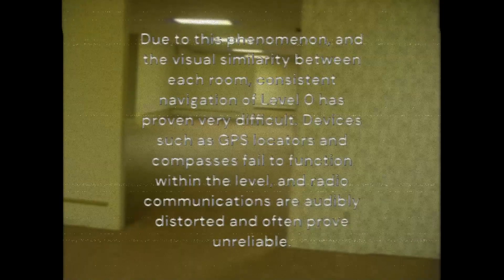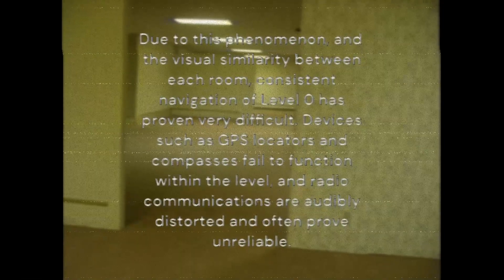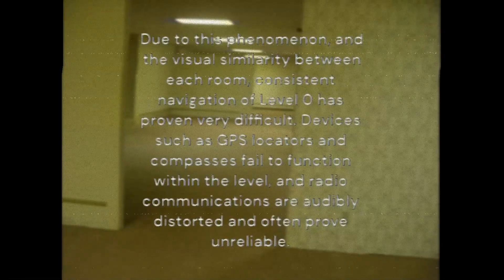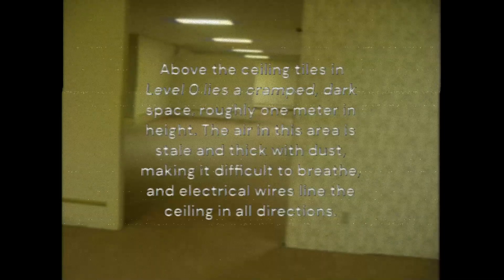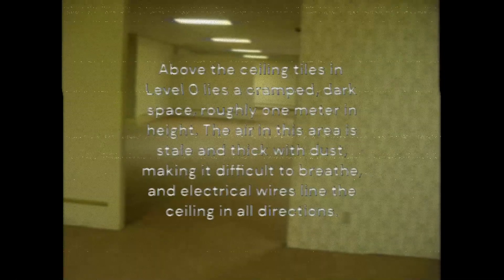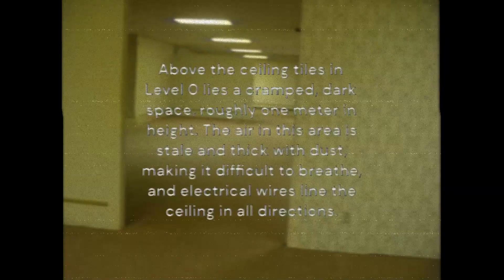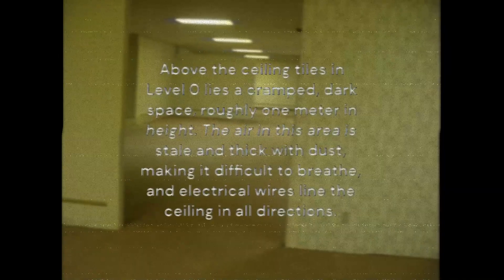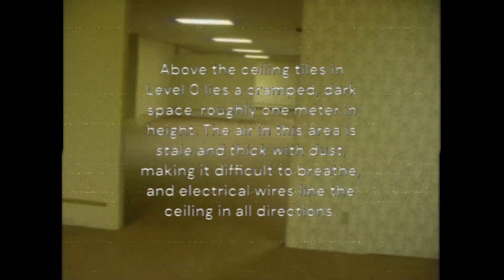Devices such as GPS locators and compasses fail to function within the level, and radio communications are audibly distorted and often proven unreliable. Above the ceiling tiles in Level 0 lies a cramped, dark space, roughly 1 meter in height. The air in this area is stale and thick with dust, making it difficult to breathe, and electrical wires line the ceiling in all directions.